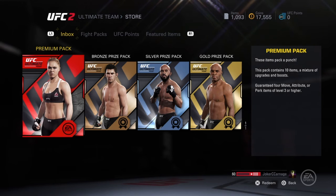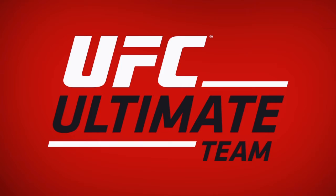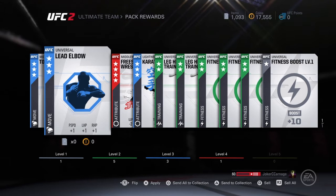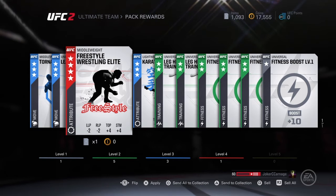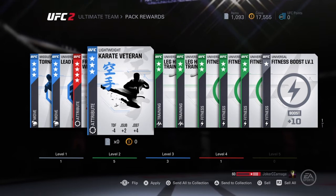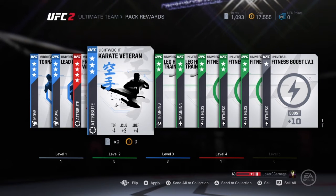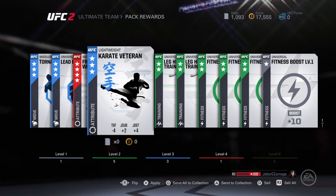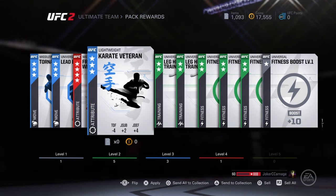Not some bad cards, all move cards in this one. We'll send them to the collection, I might use them. Middleweight tornado kick, lead elbow — I'm more interested in these attribute cards right here. Middleweight, freestyle, lightweight — that's good. Joint sub, joint defense, joint sub defense, it's always good. But minus four takedown defense, so I don't know if I'd put that on there — I mean I probably will, just to help out with my subs.